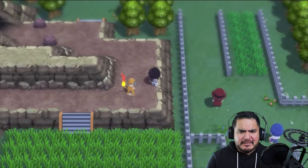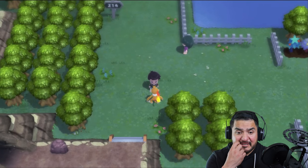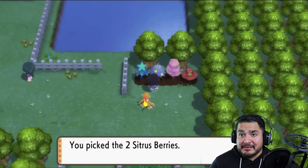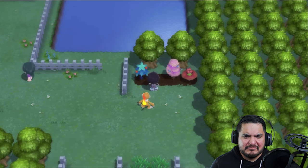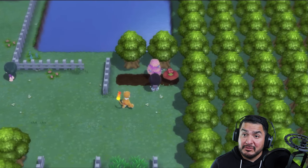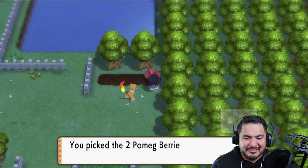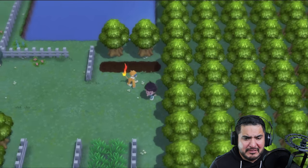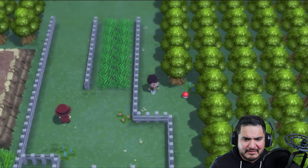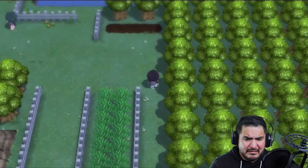I'm going to go off screen and get myself a few things — be right back. Okay, we're back. We forgot a few things, like these berries right here — we probably should get them, they could be useful. Do we have Surf yet? No, I don't think we have Surf yet, but we do have Fly. We found ourselves some Pomeg Berries — very delightful. And we found ourselves an X-Speed or an X-Special Defense item.